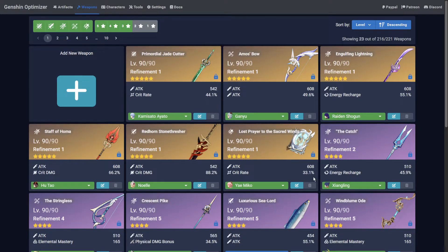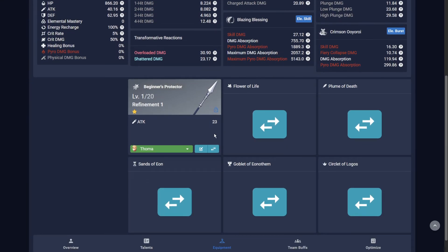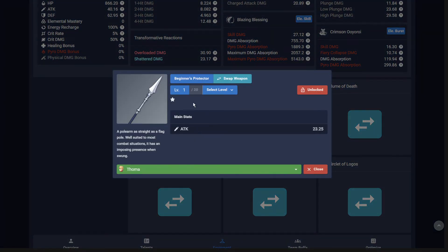You can also add a new weapon by editing an existing one. When a new character is added to the Optimizer, they come with an unlevelled one-star weapon. By going to the character page and then the character in question, you can click the Equipment tab and scroll down to the Edit Weapon button. From here, the process is much the same as before.